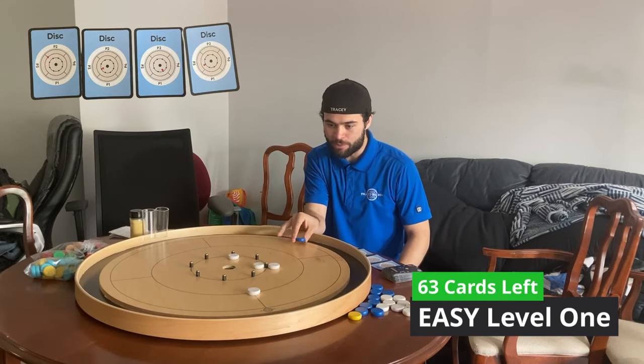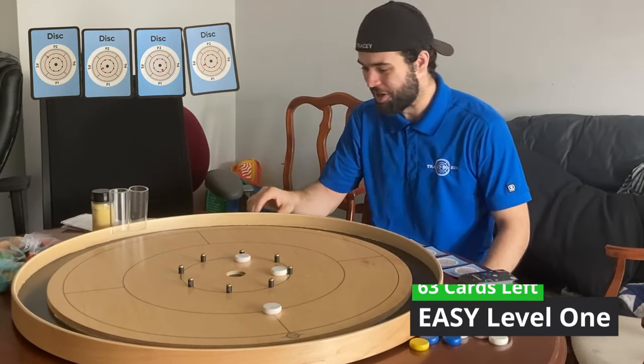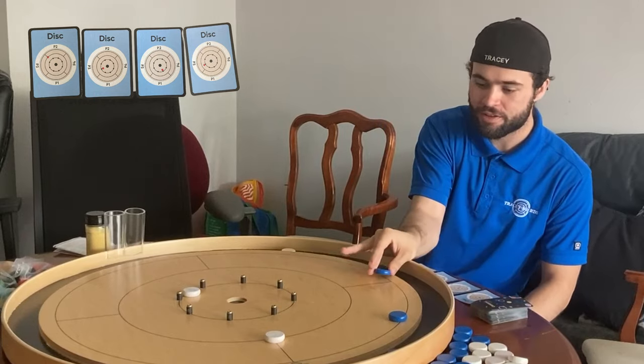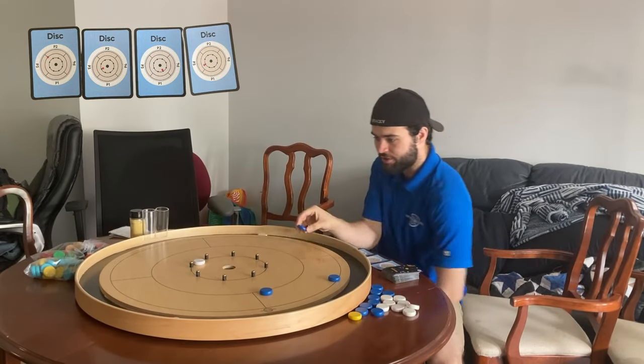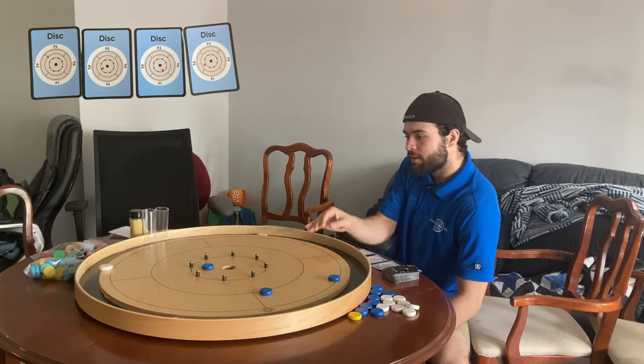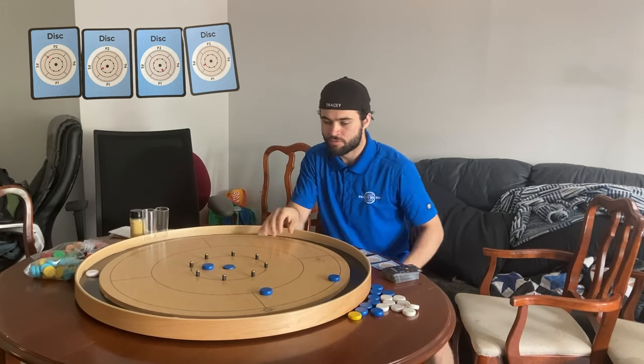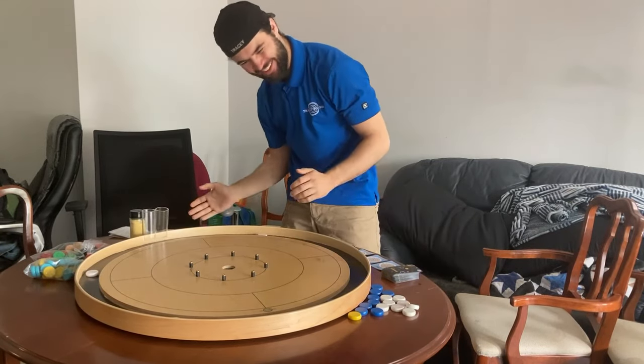Speed run. Double here — not a double. Angle in — not an angle in, I'm butchering this. Easy offset. Finish level one real quick. Open 20 here and we move on to level two. Great, let's move on. So easy.